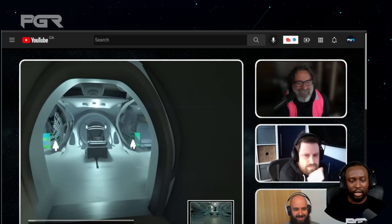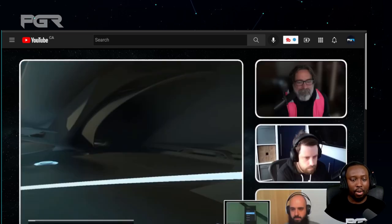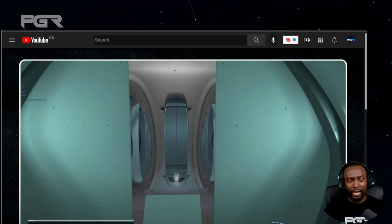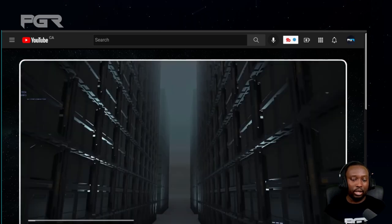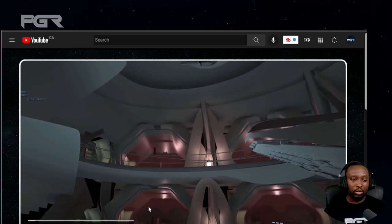It also has a market area where you can actually set up your shops. Those that are looking to purchase something can come aboard, walk around the market area, and see what you have available on the ship. This is the market area — this is what it looks like right now, all work in progress as you guys can see. It is quite an impressive vehicle.